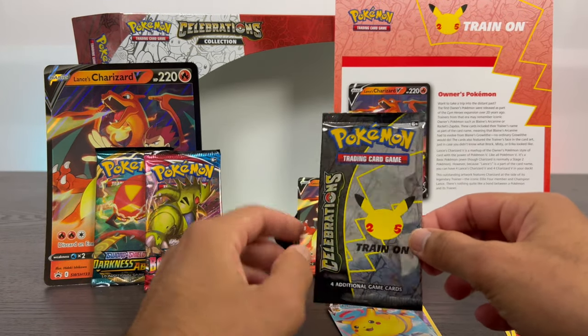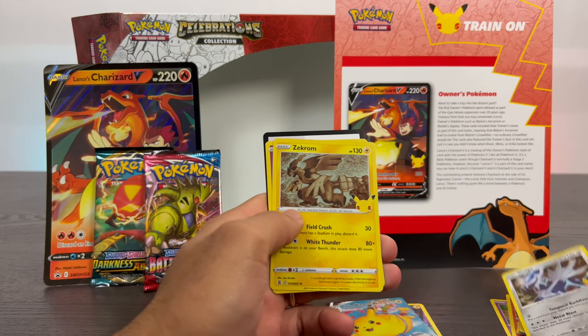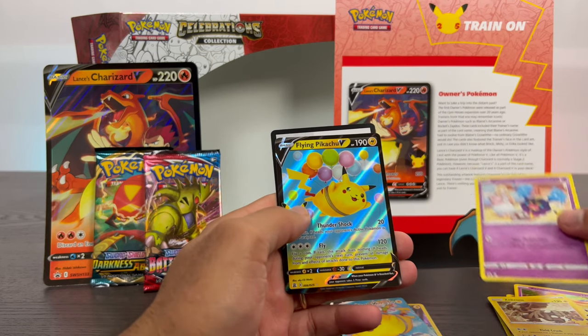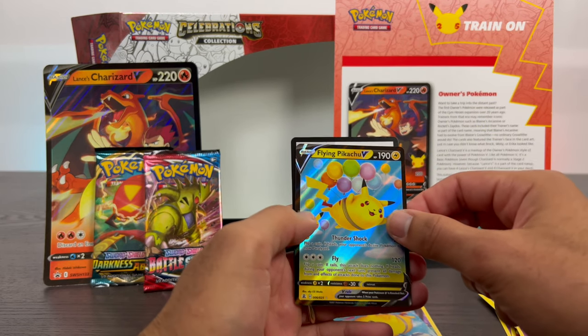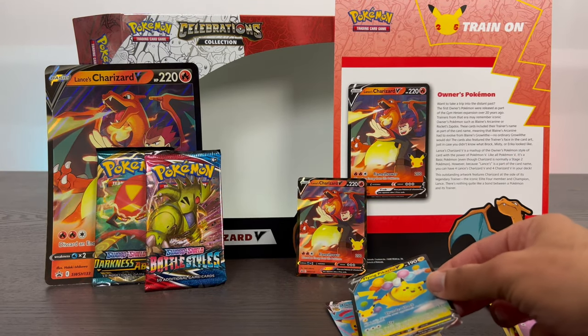Fourth and final of the Celebrations packs. We got Dialga, Zekrom, another Cosmog, and another Flying Pikachu — but this one is the basic V, while the other one from pack three was the VMAX. So two Flying Pikachus.